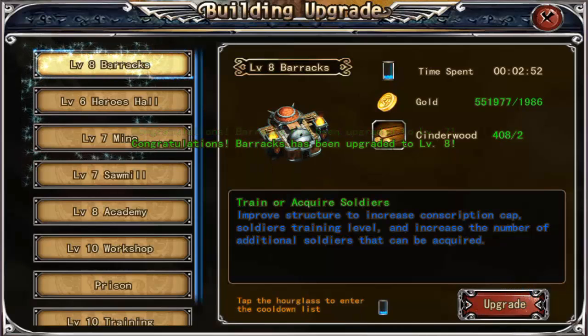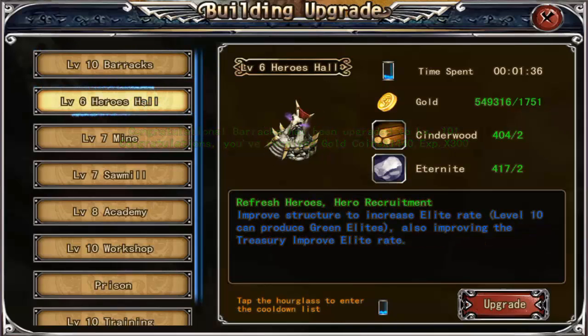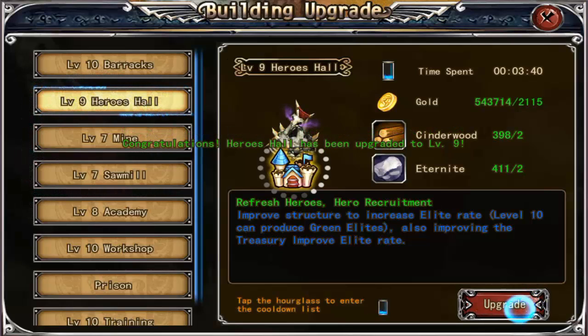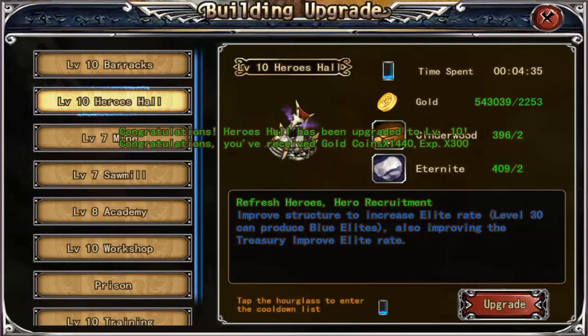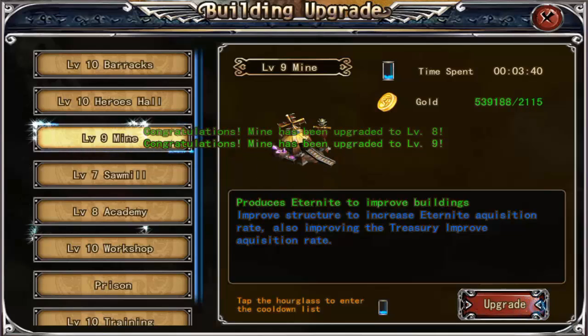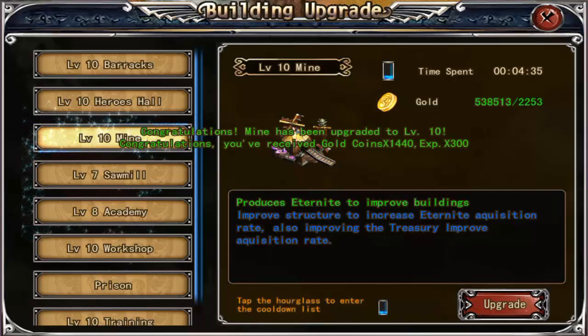This building needs two cinderwood and 1,986 gold, and every level needs more and more. We'll just spend some money here and upgrade everything to level 10. This will help you get stronger heroes, different weapons, more attack power, more troops, and more money - that's how you really progress in the game.